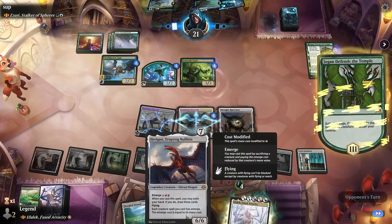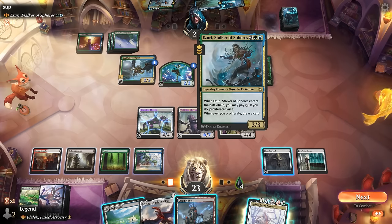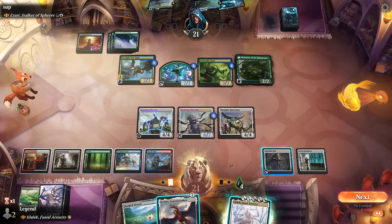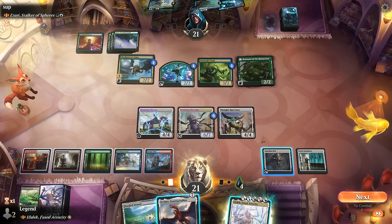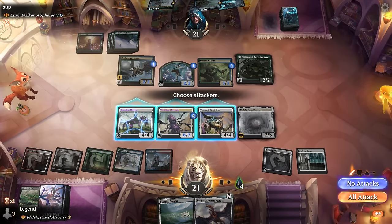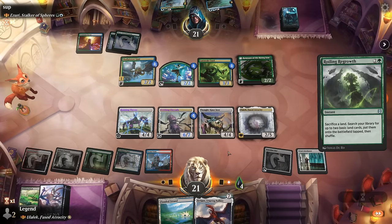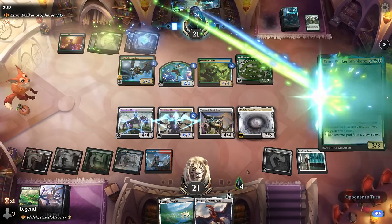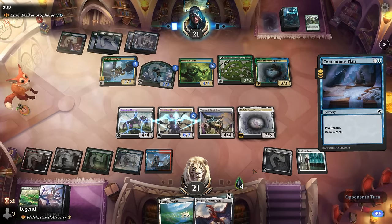Next turn we can play our Null Kite, fetching an extra red source. The opponent passes — they're not even playing Azuri yet, wanting to wait until they can pay the three. Steam Vents is not bad either. We could play the Null Kite or play Ulalek first. We do have a reach creature now to hold off the flyers, so we're not in a hurry to play the dragon. Pass it back. Opponent with a Roiling Regrowth to fix for double blue, and Quantal grows up to a 4/4. A Contentious Plan proliferates up to five poison, making Quantal a 7/7 now.